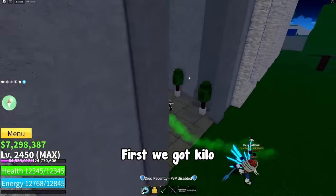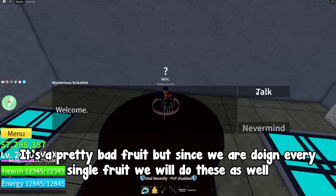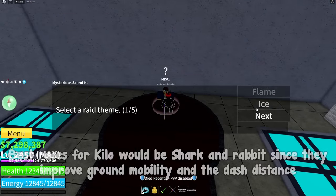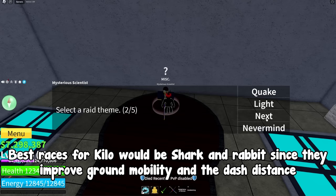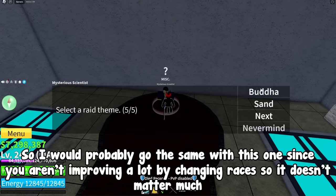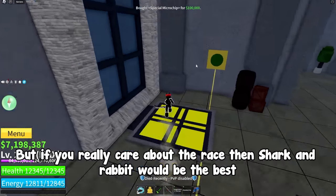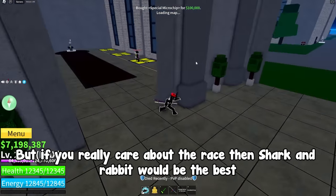First we got Kilo. It's a pretty bad fruit but since we are doing every single fruit we will cover it as well. Best races for Kilo would be shark and rabbit since they improve ground mobility and dash distance. Next common fruit, spin. I would probably go the same with this one since you aren't improving a lot by changing races, so it doesn't matter much. But if you really care about the race then shark and rabbit would be the best.